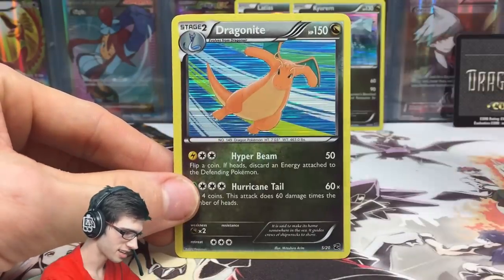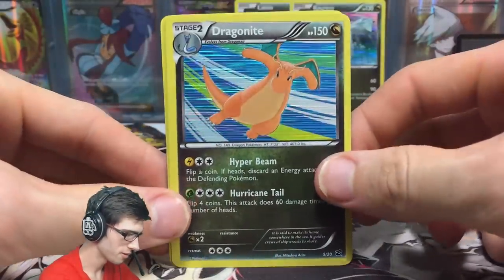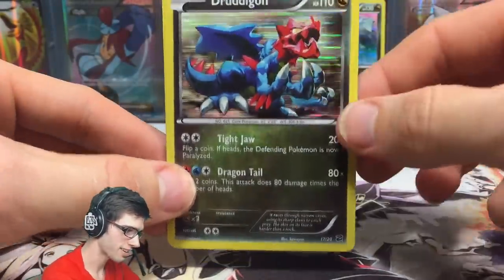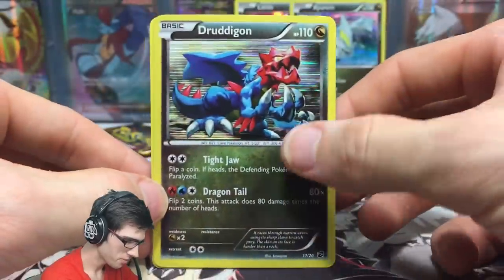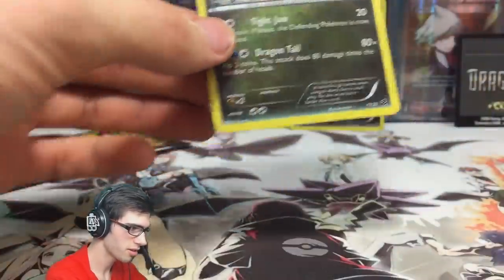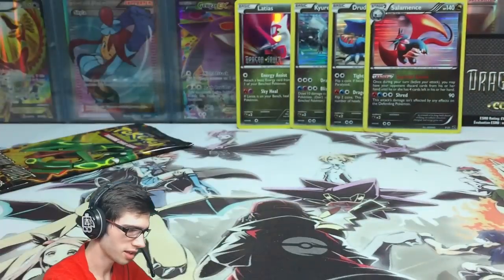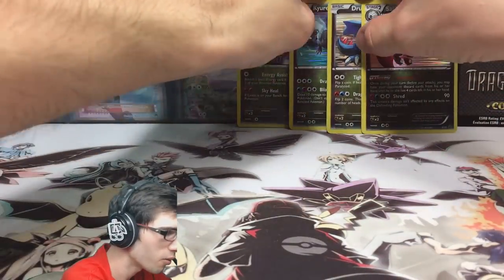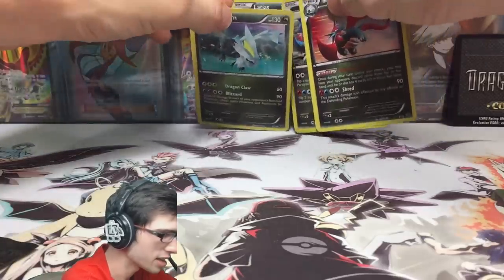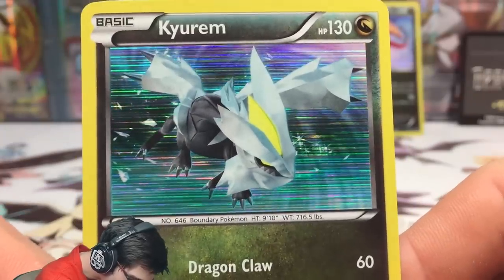We also got a first-edition Dragonite — not sure if I've pulled that one yet, that's pretty cool — a Dragonite, I know for a fact I have not pulled that one, check that out, it's got Tidal Wave and Dragon Tail — and an Axew. I'll throw that one at the back since I don't recall pulling it. We have found the Kyurem secret rare — let's take another look at that card, because that is epic.